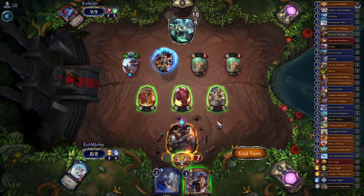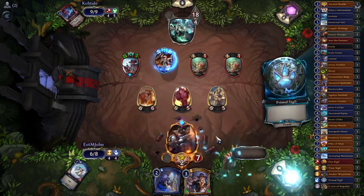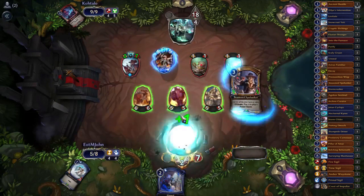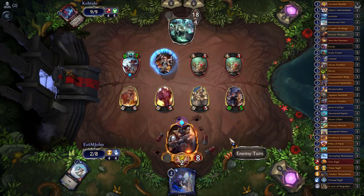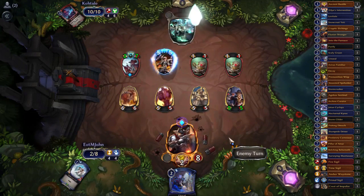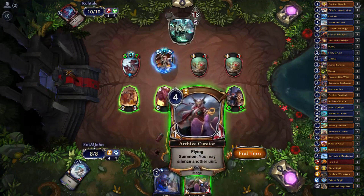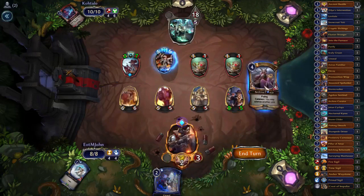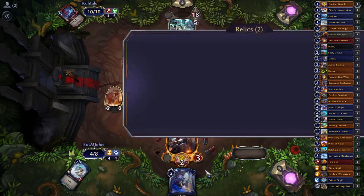There's not even anything I can really do here. Let's scout — primal sigil doesn't do it. Seasoned Spelunker — yeah there's nothing we can do. I was dead to the four-three flyer anyways but then our opponent just plays Icaria. I get to pop the aegis and scout — time sigil goes away, gain a life. Got to block. No other options.